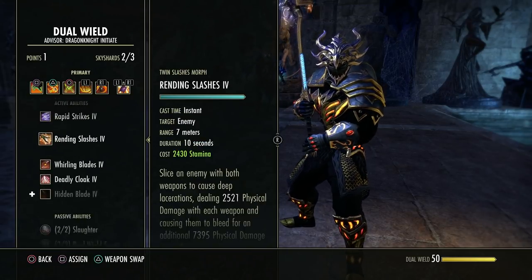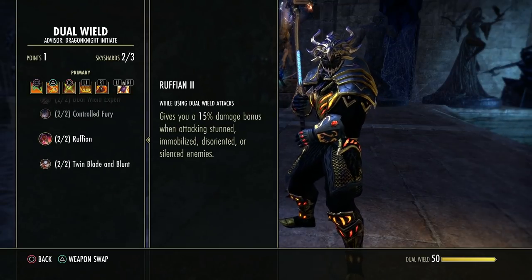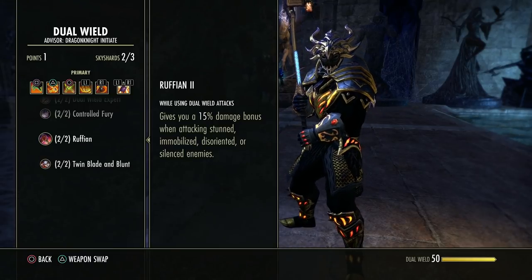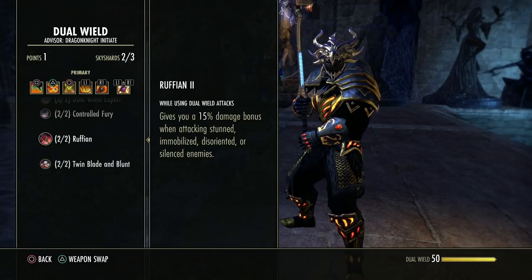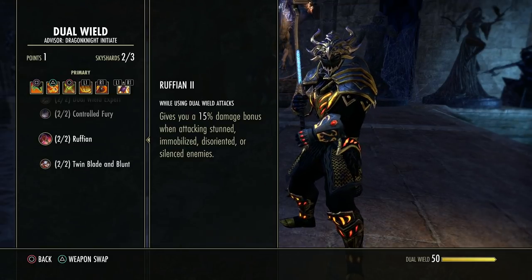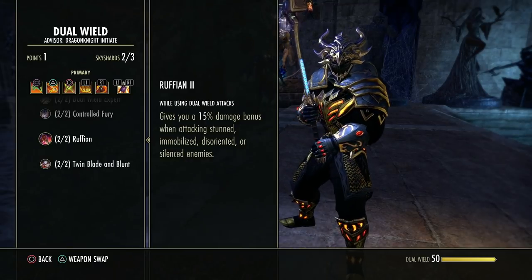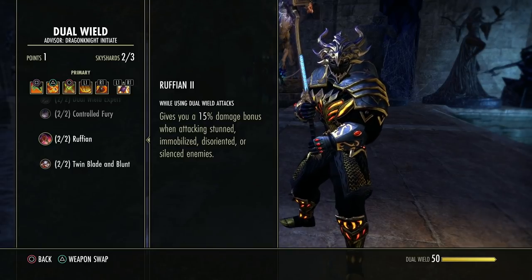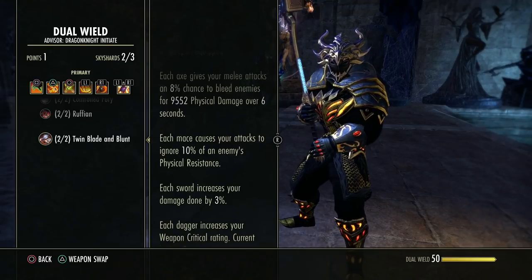This gives you a 15% damage bonus when attacking a stunned, immobilized, disoriented, or silenced enemy — any negative crowd control applied to the enemy will increase your dual wield attacks. Remember, light and heavy attacks count as well. This one is very important.